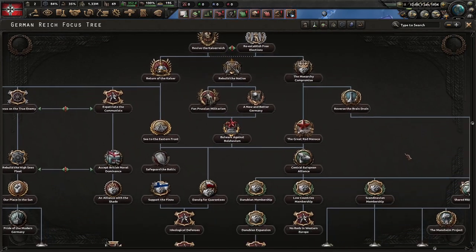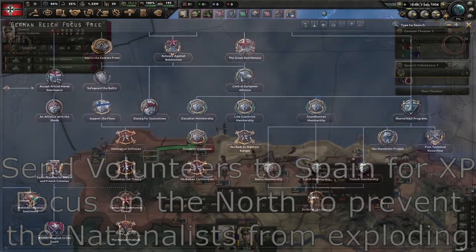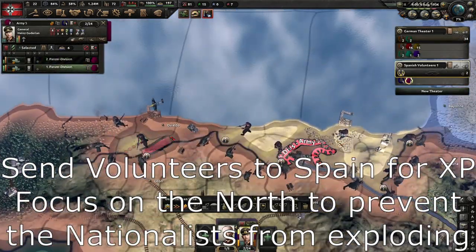With Waking the Tiger, you get the political tree that can allow you to restore the Kaiser or reestablish a democratic Germany after opposing the current government.